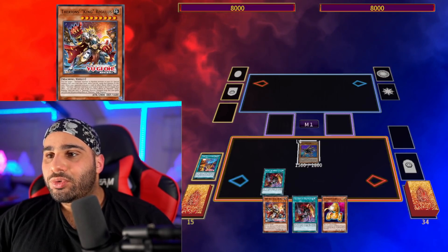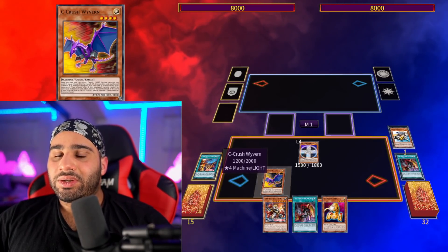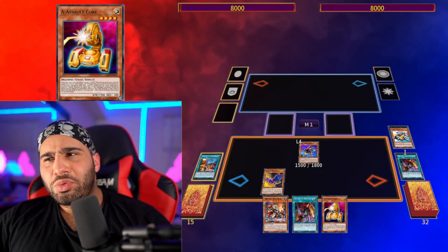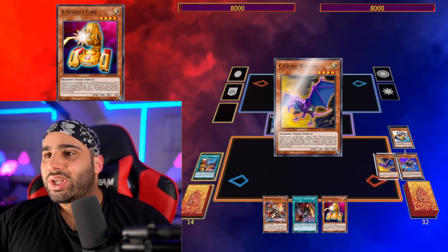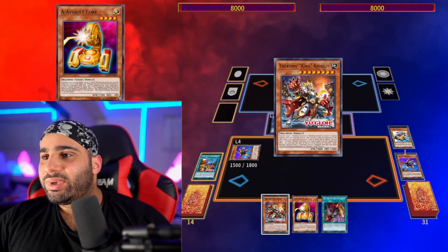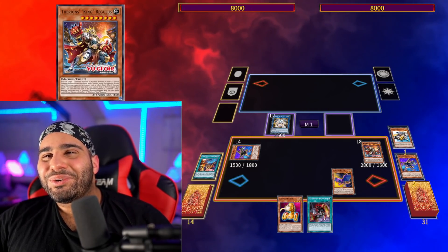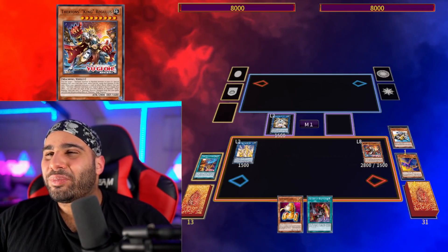Resuming with the combo: Buster Drake, then Unauthorized Reactivation to get Union Driver. The logical letter to go for would be C, because we already have another letter. This is where we go into Platinum Gadget and get two monsters on the field instead of just one. Platinum Gadget, Chainlink 1, Chainlink 2 — surge the Buster Drake and submit it immediately. Then Therion's King Regulus, because we want to play around Nibiru by summoning the Omni-Negate ASAP. On top of being an Omni-Negate for Nibiru, it also equips back a letter that summons itself immediately. How broken is that?